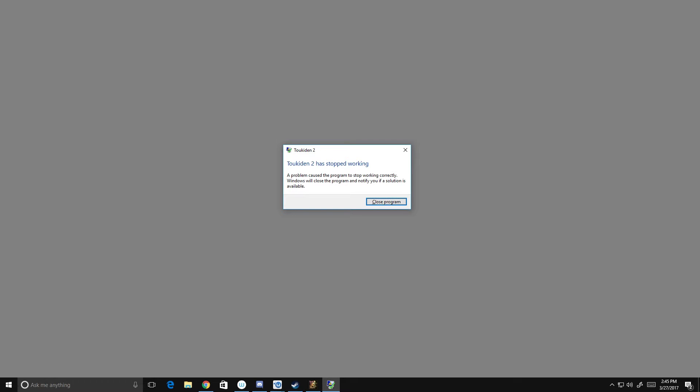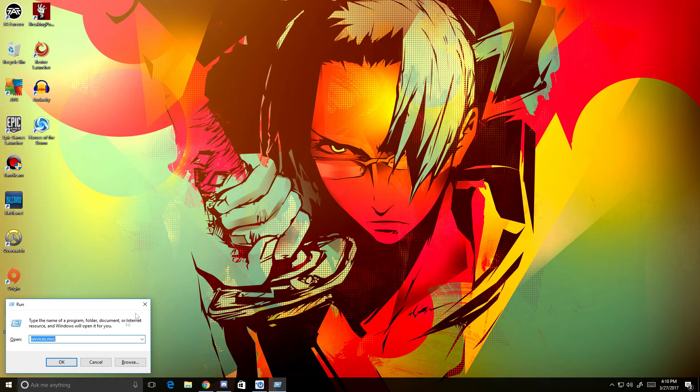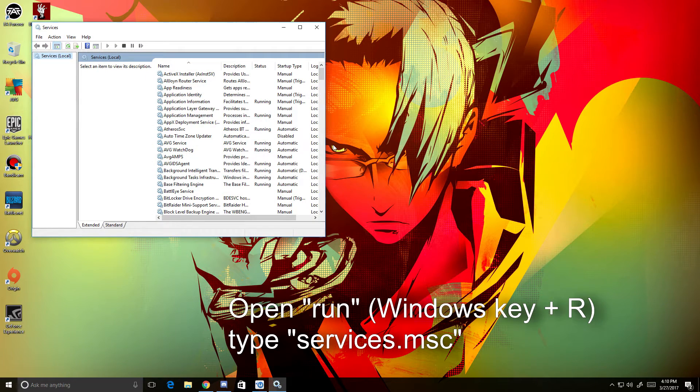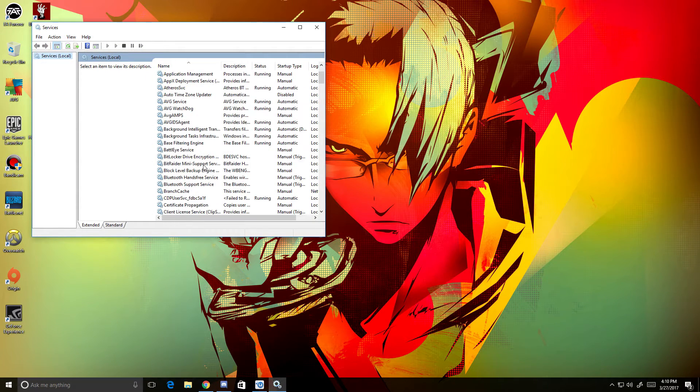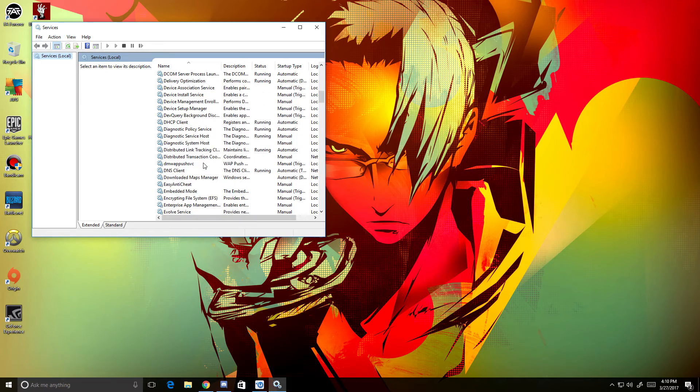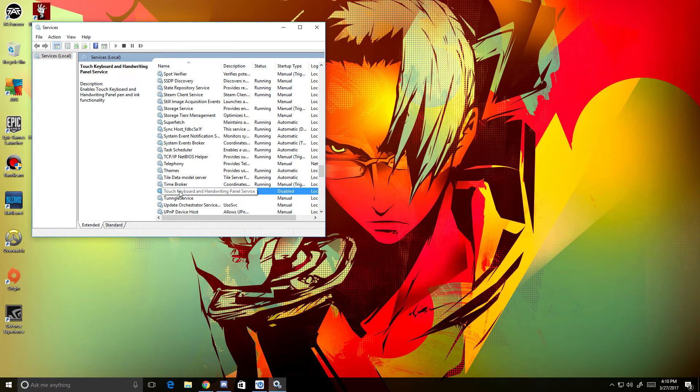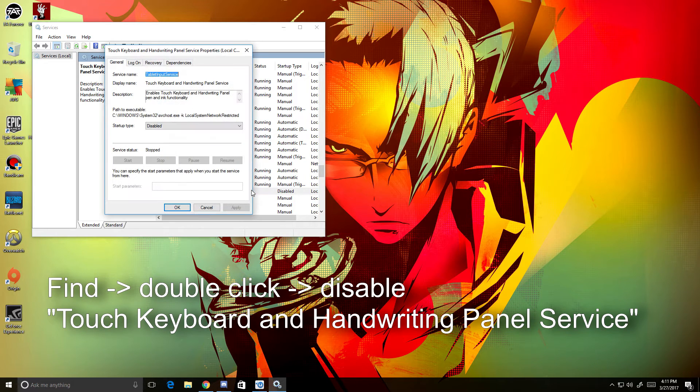Alright guys, so here's the fix for this very common problem: Token N2. If you're having this problem, if you crash to the desktop, just go to Windows R for Run, go to services.msc. Pull that open and what we're going to be looking for — scroll down, it's all in alphabetical order — down to the T's, and you're going to find: Touch Keyboard and Handwriting Panel. I have it disabled.